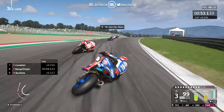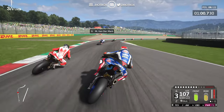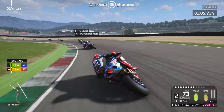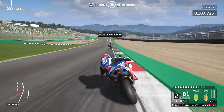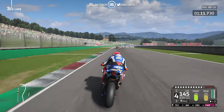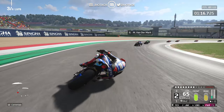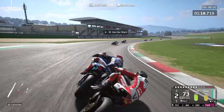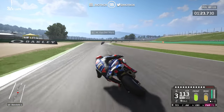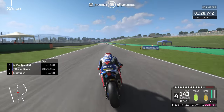Round turn 9, into the next turn — job done, nicely blocked him off. But ran it wide at turn 11, which could get us back if we're not careful. Bit of power mode to defend off the Ducati. Round turn 12, our teammate Van der Mark is next. Contact with a Ducati Panigale in the side of us.